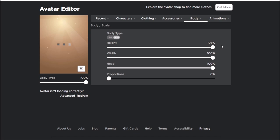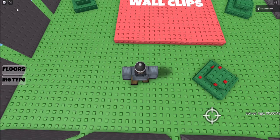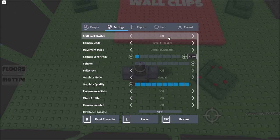Make sure to copy all the scale settings that I have on the screen right now. Click on the Roblox logo on the top left corner, go to settings, and turn shift lock switch on.